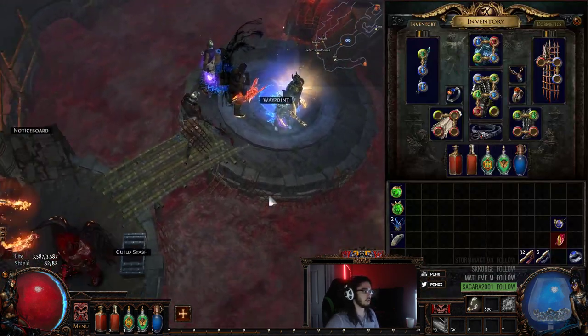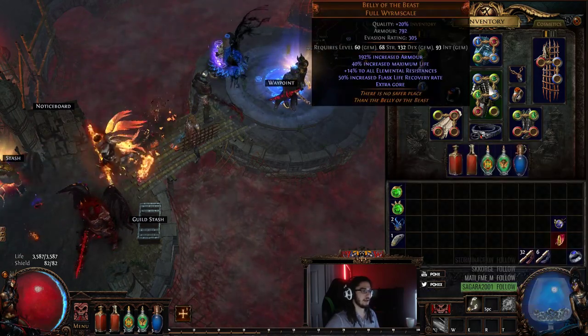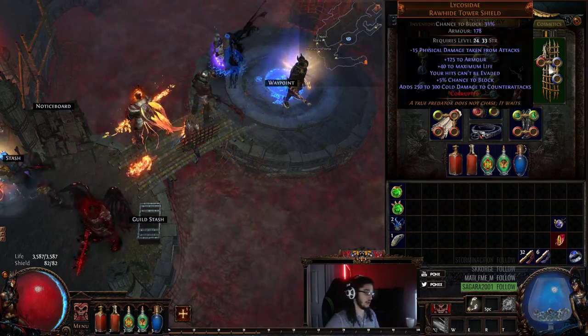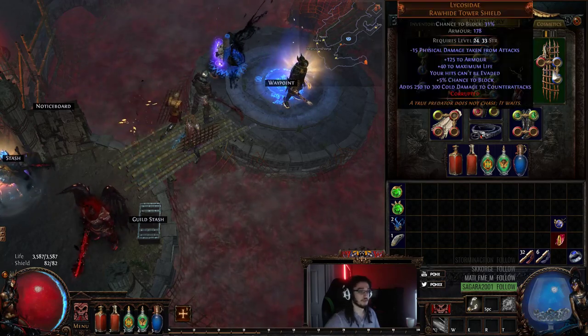In terms of uniques I plan on using for the build: Tempest Binding for our Kinetic Blast, and Belly of the Beast for our Barrage. It gives us essentially 'you cannot ever miss,' which is one of my main things I hate with attack builds, so this is really cool.